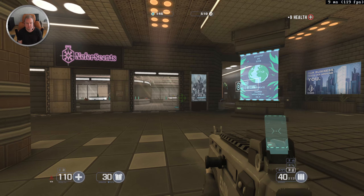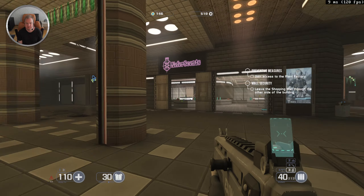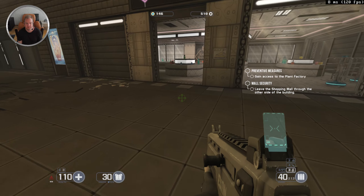Okay, looks like there's plenty of places to go. What are my objectives? Gain access to the plant, leave shopping mall to the other side of the building.